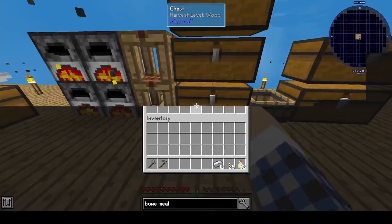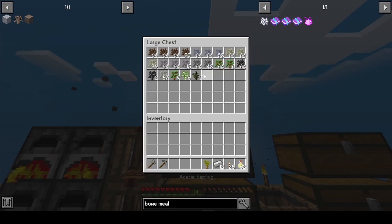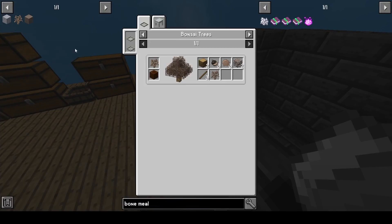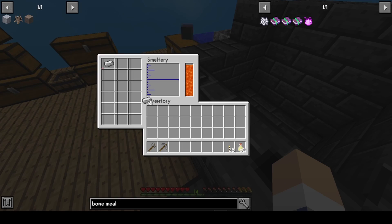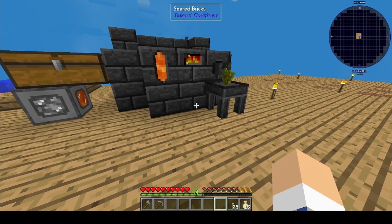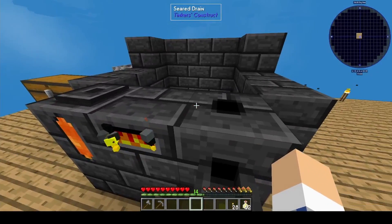Alrighty guys, I've got our smeltry built up. I actually had to take a couple of tries to do that. So what we're going to do is put our acacia sapling in, and I think it's just a one-to-one — yeah, it's one ingot. We should be able to put a single ingot in here and it'll take a little bit to smelt. Then we should, in theory, be able to make an iron sapling.